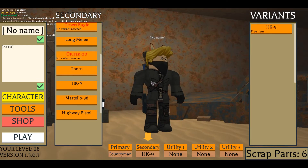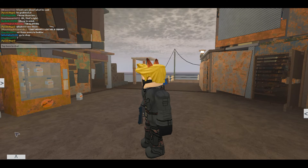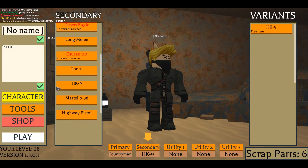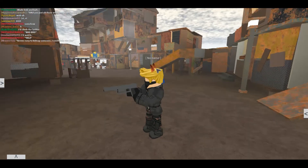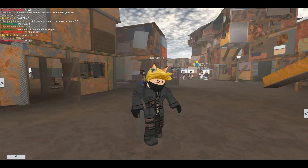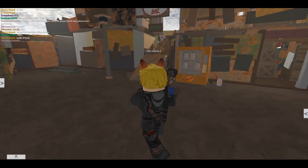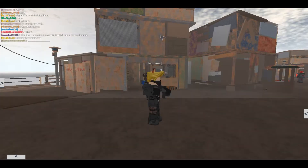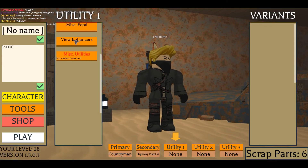In tools, there's the HK9 - you get this when you spawn in the game. It's basically like the Mendel but just a normal pistol with different colors. The Martello came from the small mystery box - I really like the reload animation on it. You dip the ammo away and reload with a shell. Then there's the highway pistol that goes with the highway gun - it's basically like an SMG.